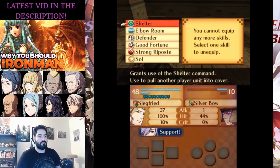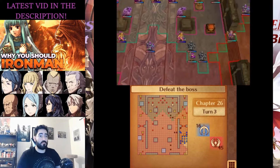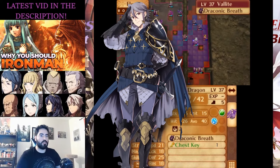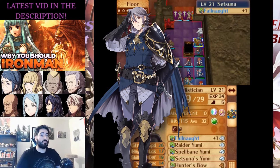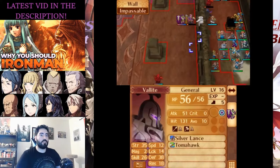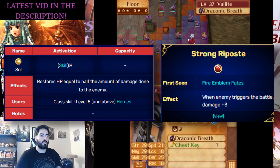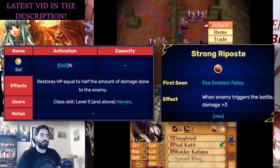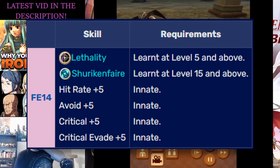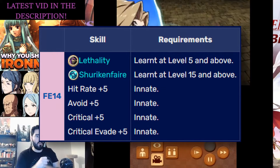These combinations are really good for things such as Vantage Vengeance on a Sorcerer in Fates, or combinations such as Sol and Strong Riposte on a Master Ninja. I'm going to use Laslow as an example. Laslow is a character that used to fly under my radar a lot because he didn't really seem like he had a lot going for him — but when you think about it, Laslow is actually really good. He can level up in Hero for a bit, get Sol and Strong Riposte, then immediately reclass into a Master Ninja and get all the goodies that come from having 1-2 range on one of the best classes of the game, plus Lethality. So Laslow really has a lot going for him more because of the fact that he can reclass than because of his own base capabilities.